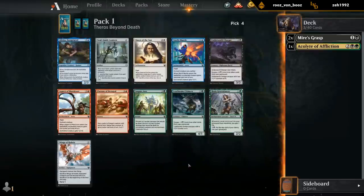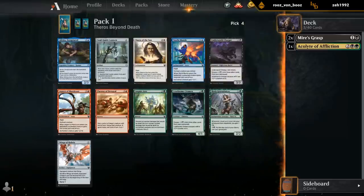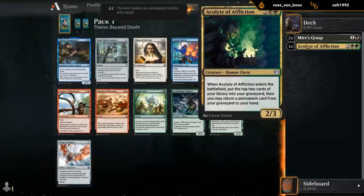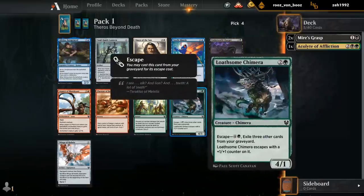Alright, so this is a tricky pick. Big fan of the Chimera. Lyrius is also very good. Given that we already have an Acolyte, it's probably just Chimera. Charger can also be fine in the more aggressive decks, but in the Black Green Escape deck I'm a bigger fan of Chimera since it can also play defense if needed.